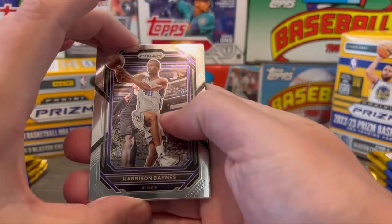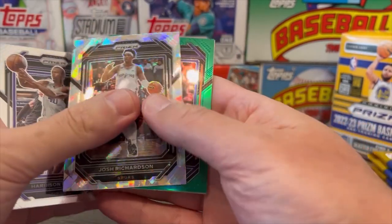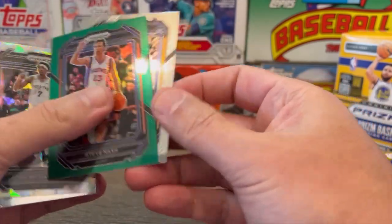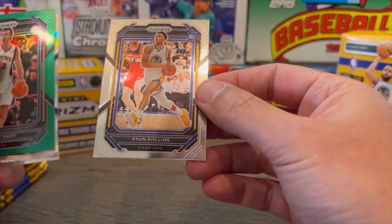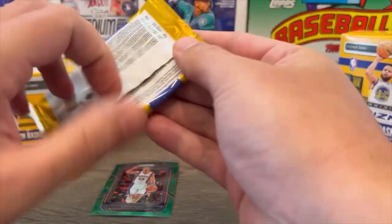Off the top we got Harrison Barnes. We got Josh Richardson. And there's a green parallel of Steve Nash. And a rookie of Ryan Rollins. All right, next pack.